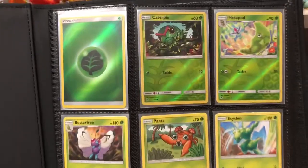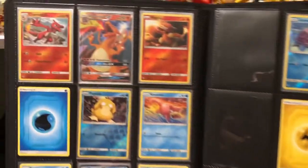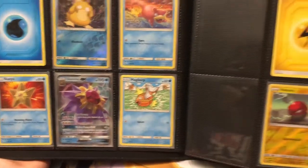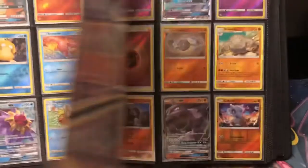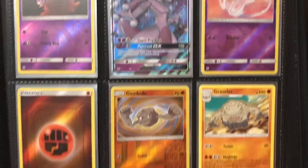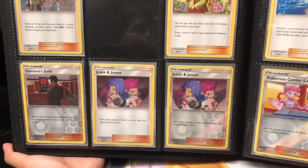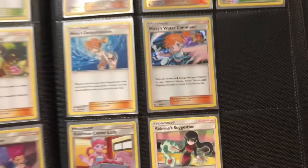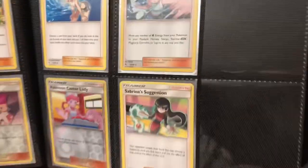We still didn't get the binder from the set — I think it's going to come out in November. I need the Scizor GX, and I would have everything. I need to get the Zapdos reverse rare. We have everything except some reverse rares. I need the Brock trainer reverse rare and the Misty's Water Command reverse rare. I'm not sure what else I need — I don't remember. I need the full art from the videos.